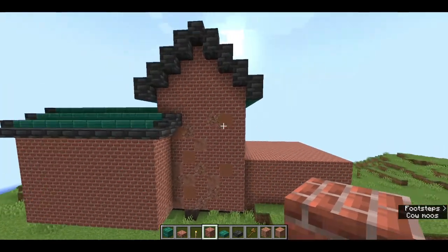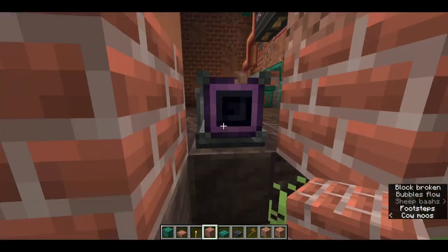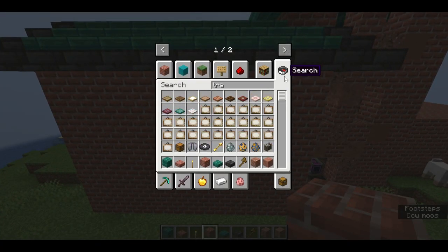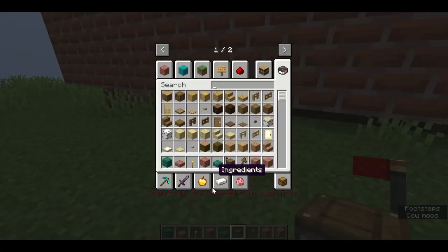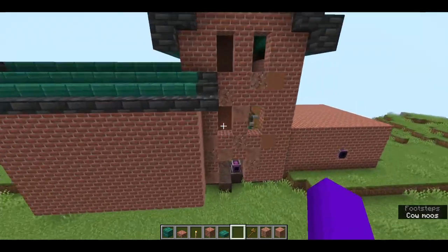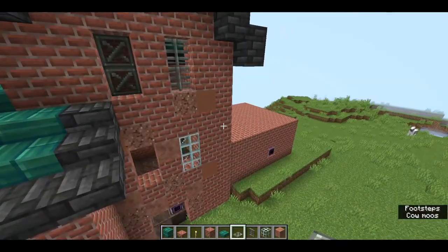I think I'm going to do long thin windows going down the factory, and then maybe we can have another door over here if it's not blocking anything. I think we can have a door here next to this because it kind of looks like the front. Another thing I want to add is a train station because soon I want to add trains to everything. I want it to look like there's a place to drop off all of the wheat and beef it produces.